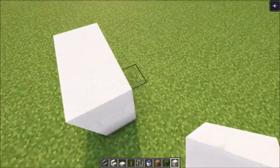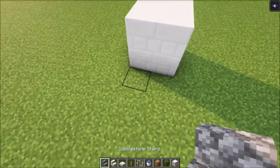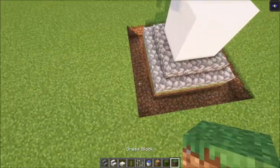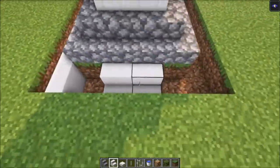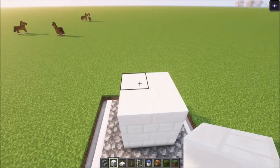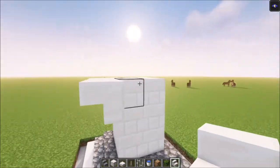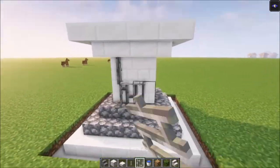To start off, we are going to build the frame. Build a two by two area like this, then you want to surround this with some cobblestone stairs. Then you want to dig all of this out, surround it with some quartz stairs, then go ahead and place four more blocks on top of this, surround this with some quartz stairs, take your iron bars and place them in.